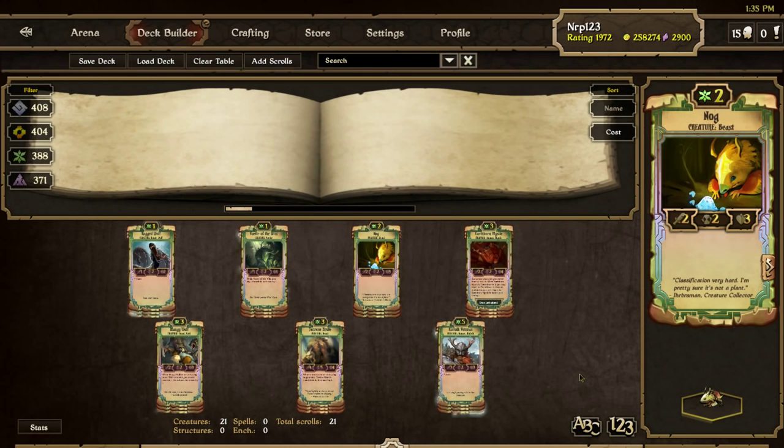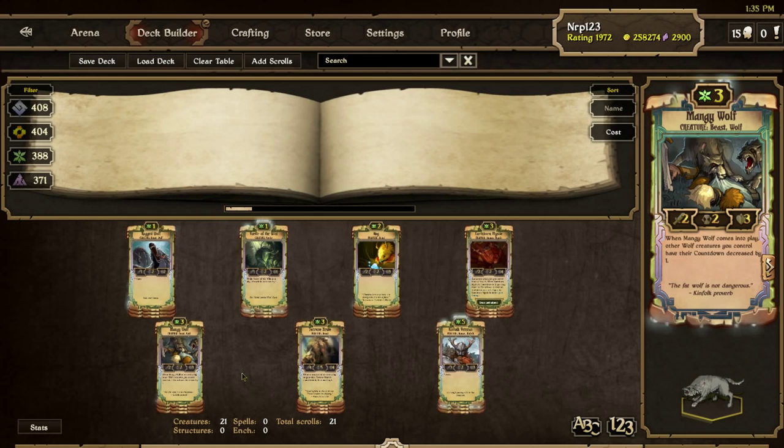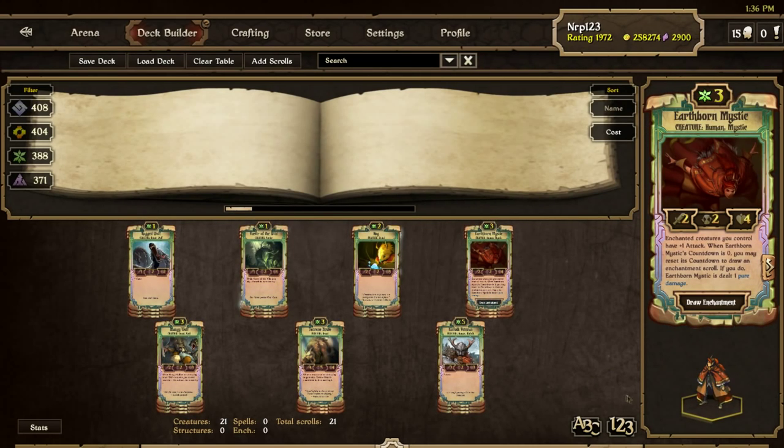The 3 drops in this deck are extremely important. Terrian Brute's 4 attack and 4 health are great for only 3 cost — I often use him as a big wall in the early game. Manji Wolf isn't great as a turn 2 or 3 play, and he's not good on his own either, but he's amazing when you have any other wolves on the board with one countdown, specifically Great Wolves. Whenever you have a Great Wolf on the board, you'll find yourself praying to draw Manji Wolves. Earthborn Mystic is probably the most overpowered creature in Scrolls. She does so much for only 3 resources. Although this isn't a strict enchantment deck, you need to include her for her 4 health as a 3 drop, card draw, and attack buff.